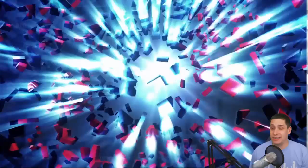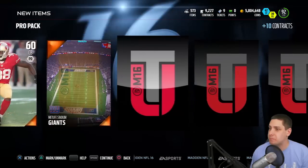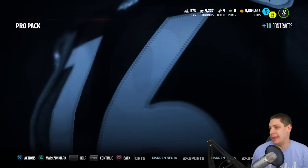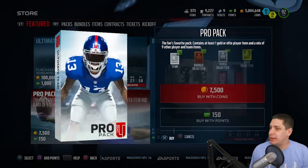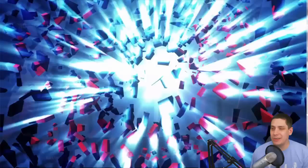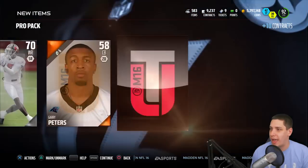Pro packs a lot of times will get you pretty good cards, so hopefully we can make it happen today with some standard pro packs. Started off with an 80 overall fullback, so not much — that's just Madden this year. Continuing on, another pro pack here, 7,500 coins as always. I wish maybe someday they would drop the price for a day or something on these standard pro packs. Got two golds in this one but really nothing good.